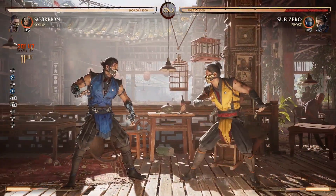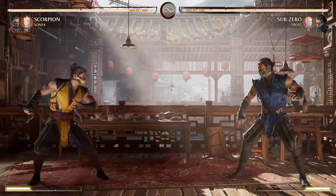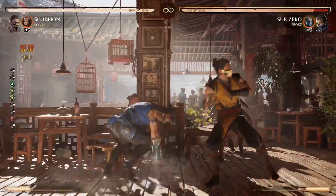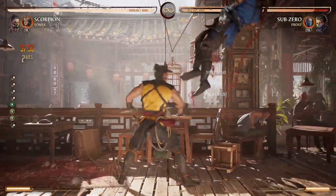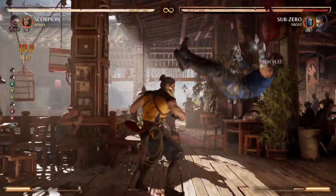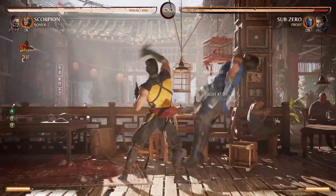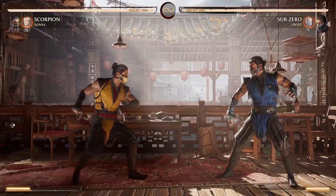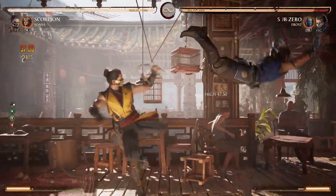And now if I grab for more damage and hit — this move here is neutral V or neutral B if you're on Xbox, or neutral square if you're on PlayStation.